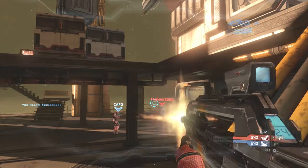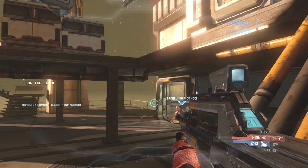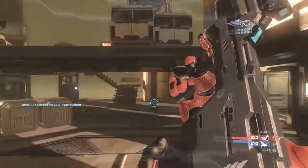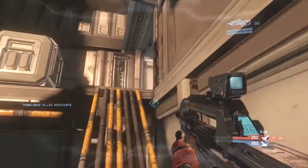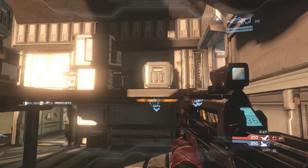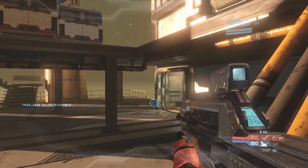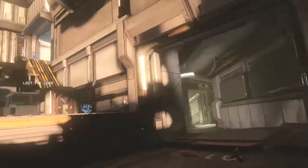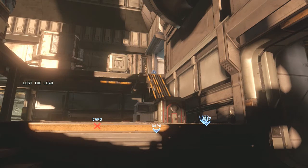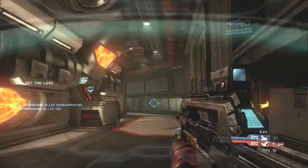If you see your teammates all charging into the lift, never go into the lift — it's a bad idea. Wait until they go over and watch the little blue arrow above their head to see if they die. Is it safe to go over, or should you charge the hallway? I hear this guy above me but don't know exactly where he is, so I turn to the right and end up being killed from the attic, just where I knew he was. I should have followed my instincts.